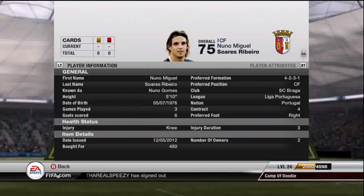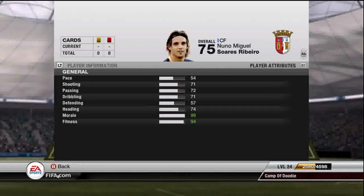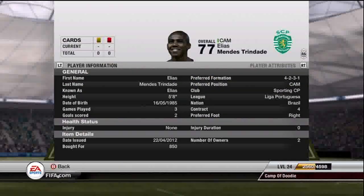Next we have Nuno Gomez, my center forward. He is second on my team in scoring and he came out of nowhere. I got him for 450 coins — he's an absolute tank. His strength is unbelievable. I've had so many fantastic goals with him, and whenever there's a rebound he is right there going for it. The knock on him — the reason why I got him for 450 coins — is that he's got 54 pace. But do not sleep on his shooting, and he's a pretty good passer too. He's definitely worth 450 coins.